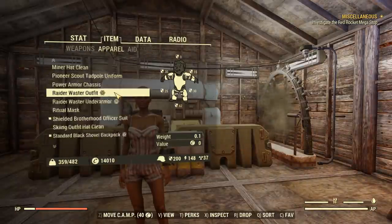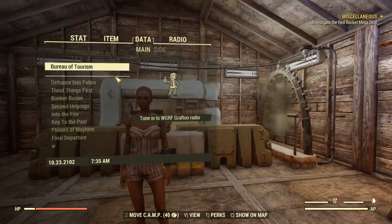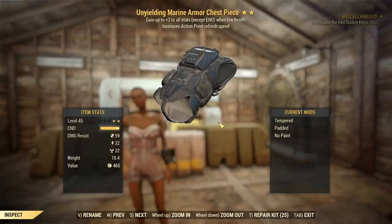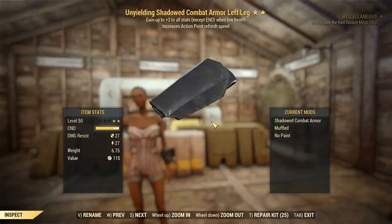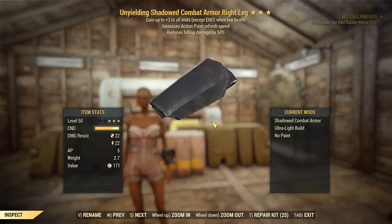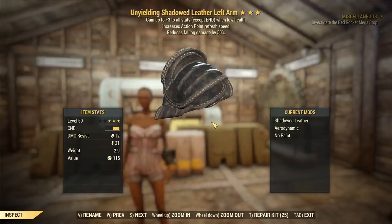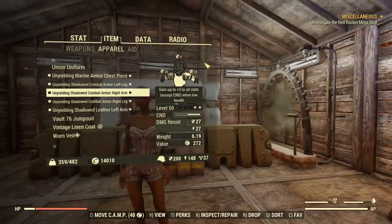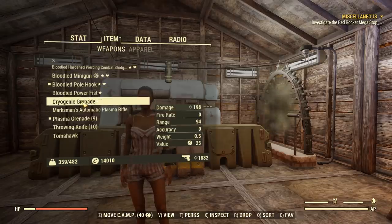Quickly going over the armor here, I've got all Unyielding armor and all of it has AP refresh. I've got a padded piece — I could actually chuck Dense on, because I've got a Dense plan from the Queen on my practice run. All of this is Unyielding AP regen, got two pieces with reduced falling damage, and my arm bits have Aerodynamic, which means I'll take up less AP whilst power attacking. All the AP regen makes the AP come back as soon as I've finished the attack anyway, but it's nice to have.